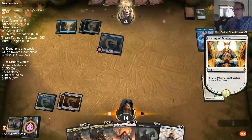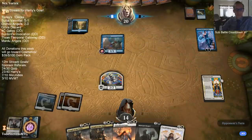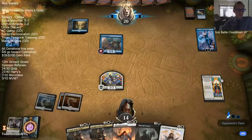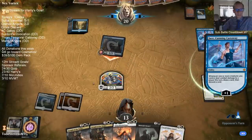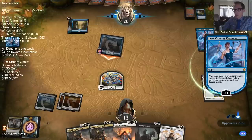I'm surprised how many of the War of the Spark cards have already been previewed honestly, because it's April 1st today and the set doesn't release on Arena until the 25th. There's already so many cards. We've gotten seven of the guild bundles - I think we're missing Azorius, Orzhov, and Boros.